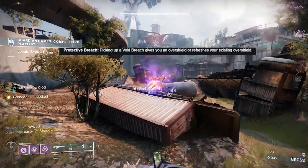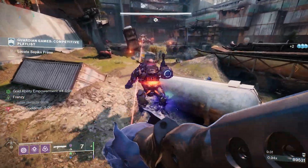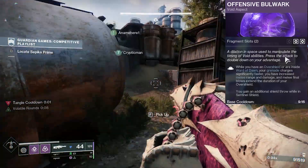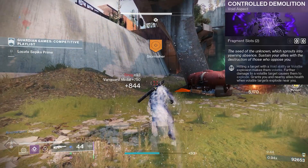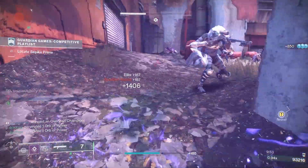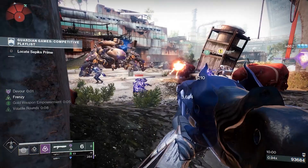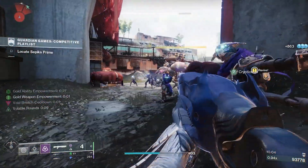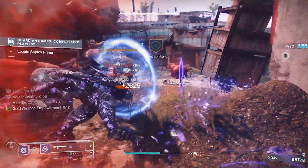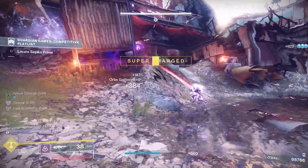Protect the Breach: picking up a Void Breach grants you an overshield or refreshes your existing timer. Titans have a nice setup here — with the Offensive Bulwark aspect you get increased grenade recharge from having an overshield, and Controlled Demolition constantly makes targets volatile to get an overshield and more grenades, which then creates more Void Breaches. Gyrfalcon Hunters get free overshields too — less critical since they can go invisible — but it's a nice bonus. Warlocks benefit especially if using that Column 3 perk, since they don't have many ways to get Void overshields.